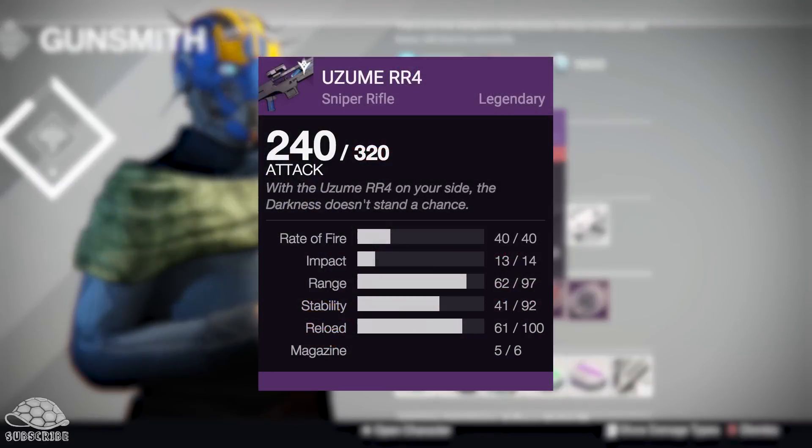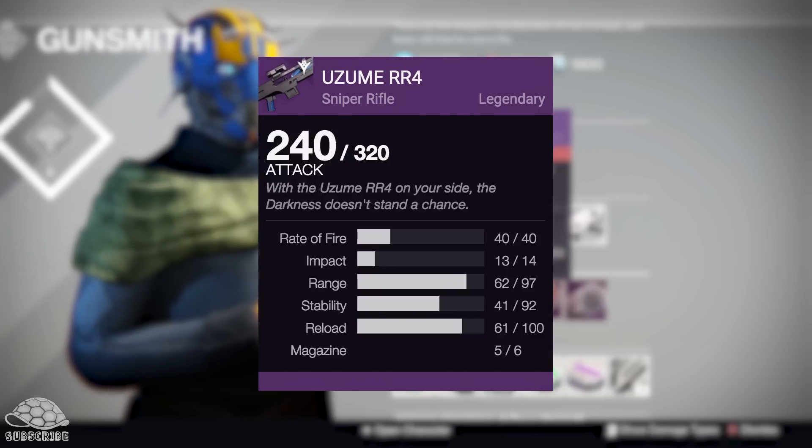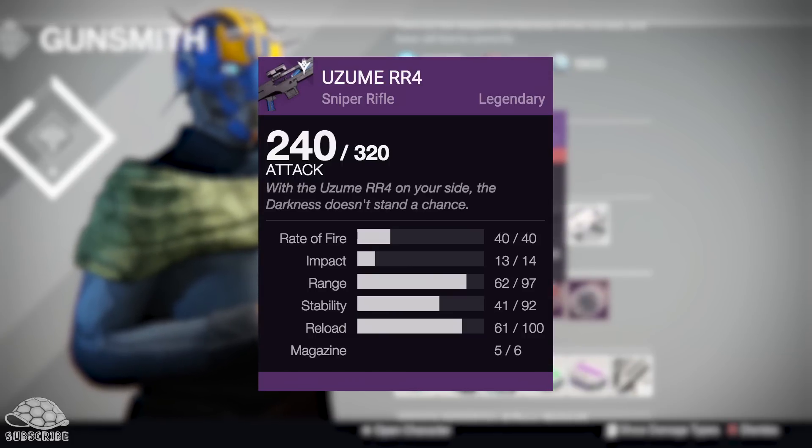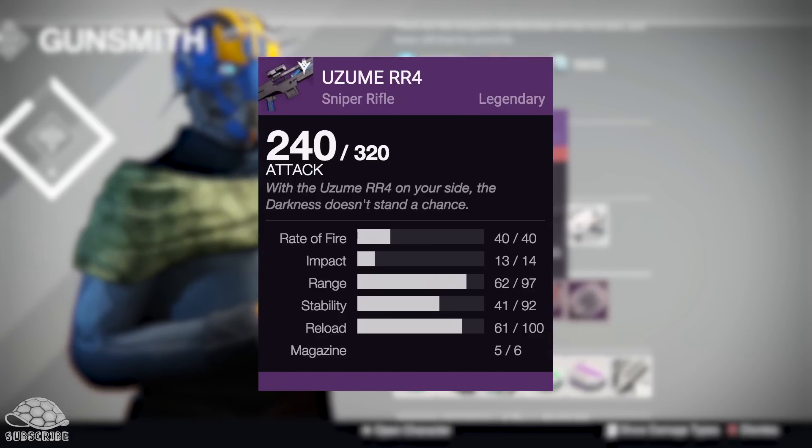Last but not least, we've got the Uzume RR4 from Omolon. This is another sniper rifle, which is also alright — it's better than the Ruridhi, but it's still not the best sniper rifle in the game by a long shot. There are better snipers in the tower than this, so I would really give this a miss as well. But it will probably hit my top three, just because this week's guns are really bad in comparison to other weeks.